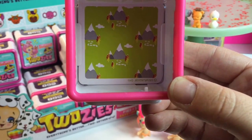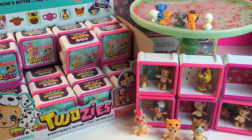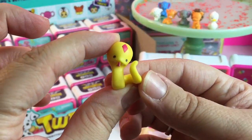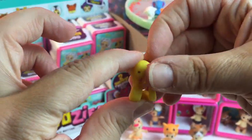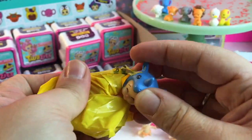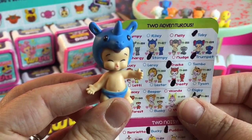It's Mellow Mountain — mountains and woods, that's a cute background. Let's see who we got. We got the snake — this is Coil. I love this one. I hate snakes in real life, but this one is adorable. Let's see if we got his match. No, we got a Rhino, and this is Riley.